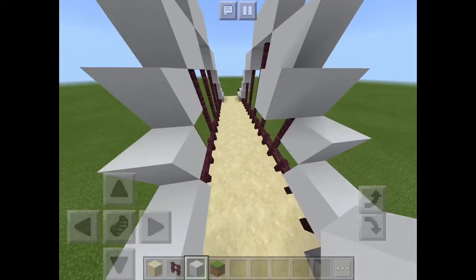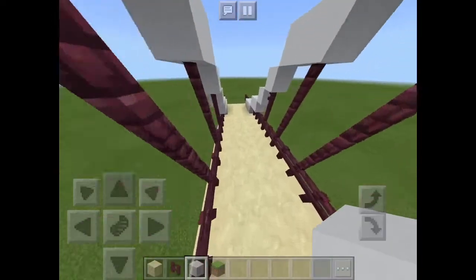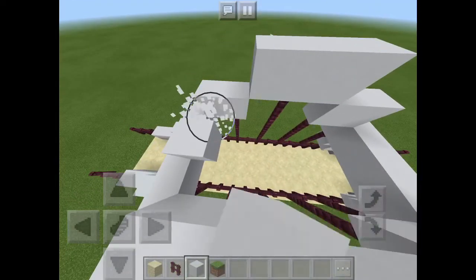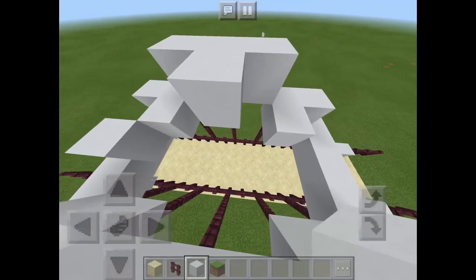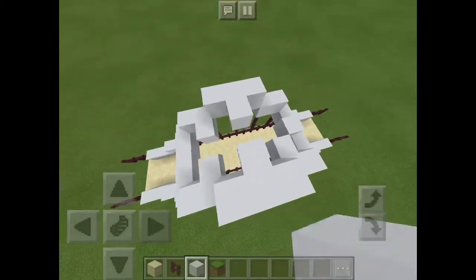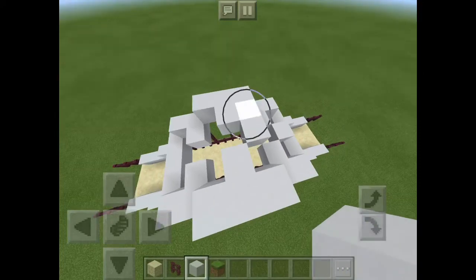When you finish that, you're going to put the decoration on top — not really a decoration, just the pattern of the truss on top. You use your block of choice and you need to match the color, or you can use any color you like.